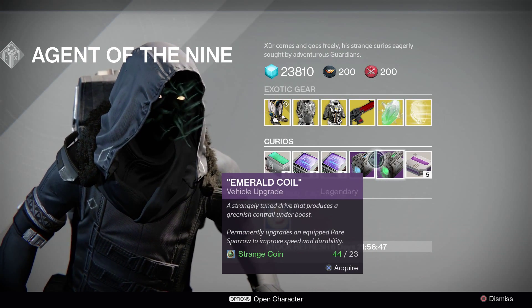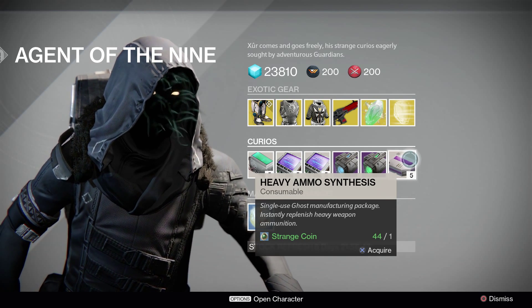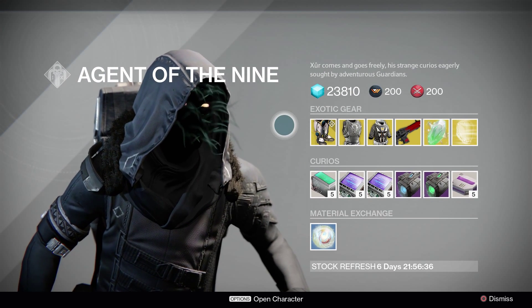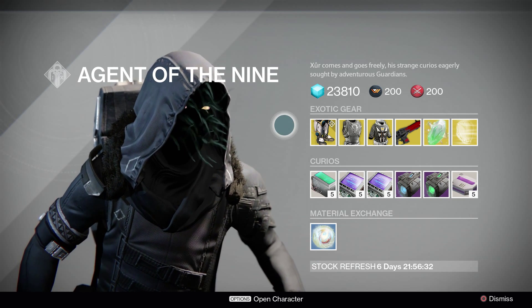Both of these permanently upgrade and equip your sparrow to improve speed and durability. Then we have heavy ammo synthesis. We also have your material exchange — two strange coins for one mote of light.